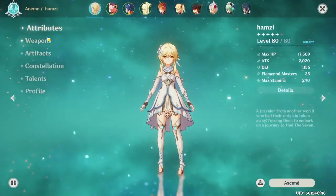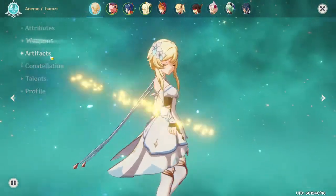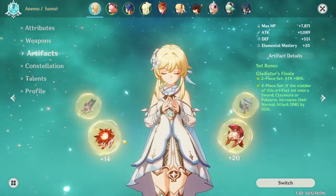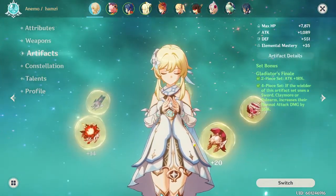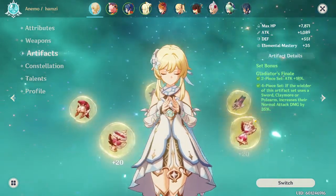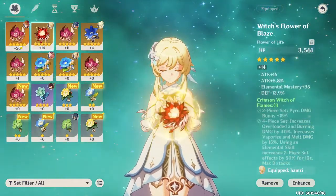Make sure that your weapons are at max level. In addition to that, make sure you are wearing artifacts — a full set of the same kind — and try to max them out for more additional attack and health.